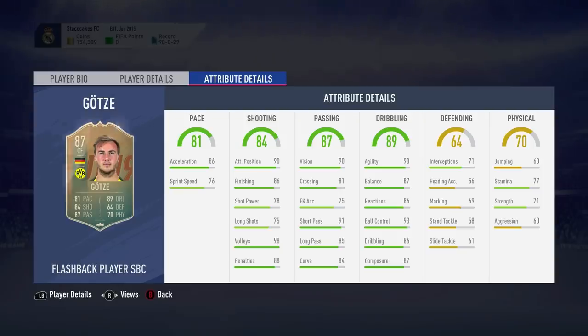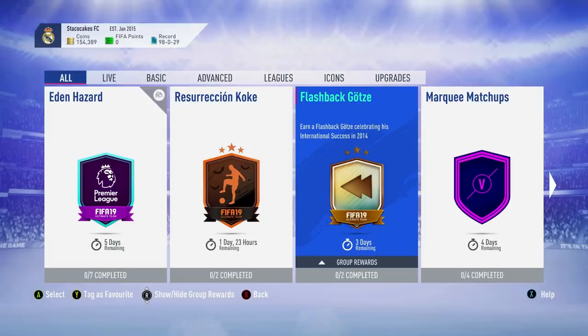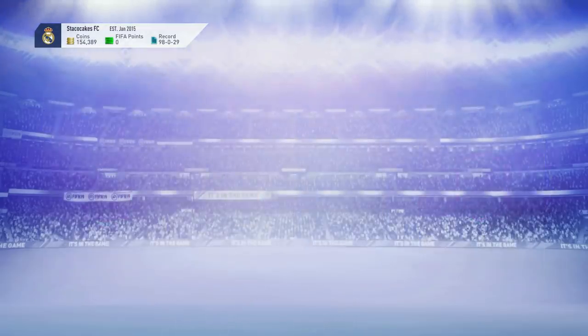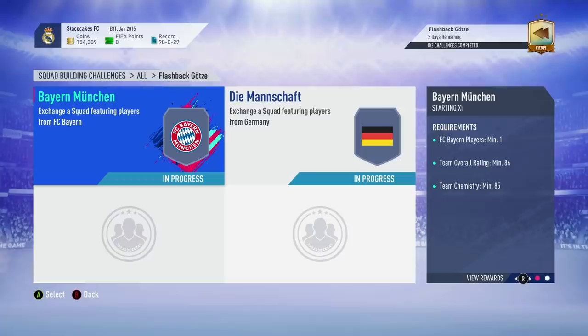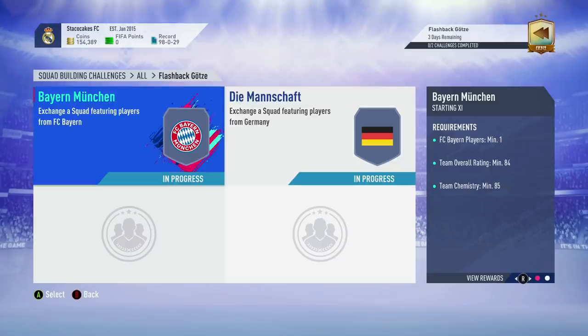That is the Flashback Goza. Let's go check out what you have to do to get him done. We have three days remaining. We've got to make a Bayern Munich SBC and a Die Mannschaft SBC. Let's get right to it.